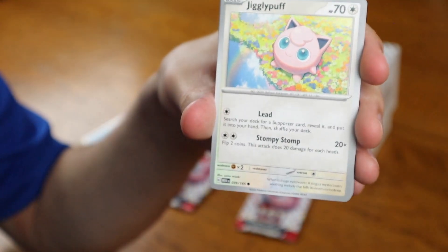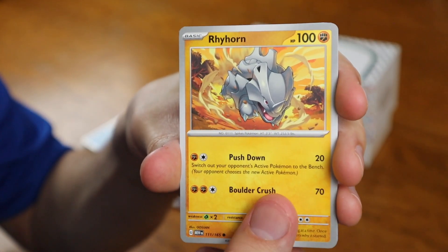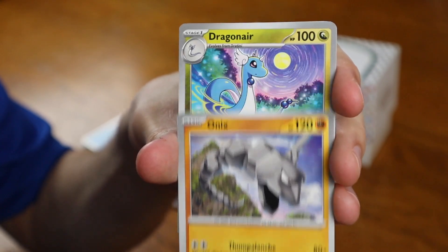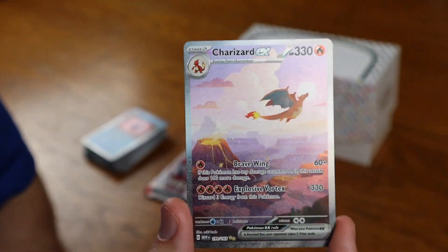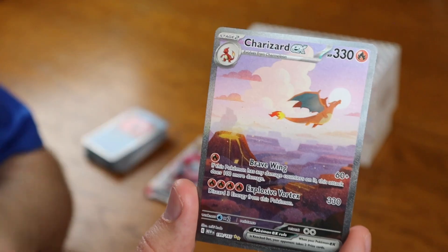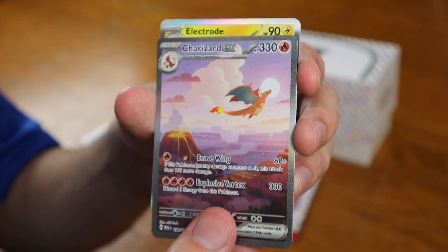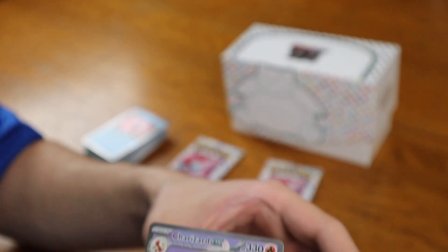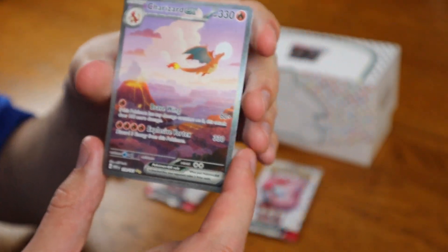Dark energy — and once again a holographic energy. We got Jigglypuff, Charmander, Spearow, Rhyhorn, Fearow, Onix, Dragonair — getting some different ones this time. A Reverse Holographic Kadabra. And then — a Charizard EX! Finally we get something good out of the 151 set, and what a good one to pull. Look at how cool he is. He looks a little chunky, but we don't judge Charizard, we just love Charizard. The card in the back is an Electrode Holographic — a bit of a mood kill — but the Charizard EX is awesome.